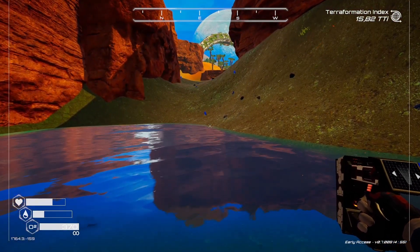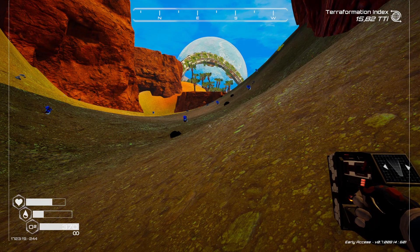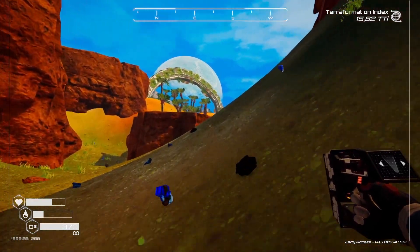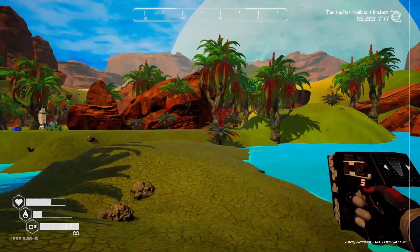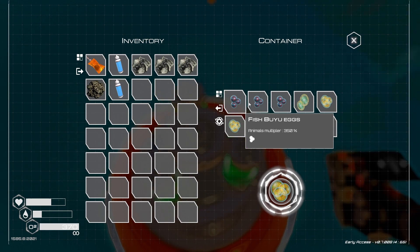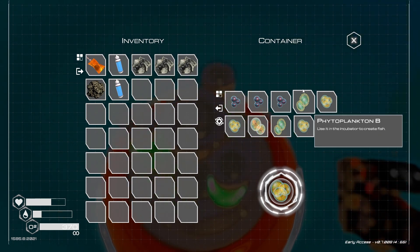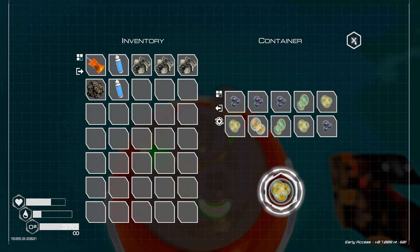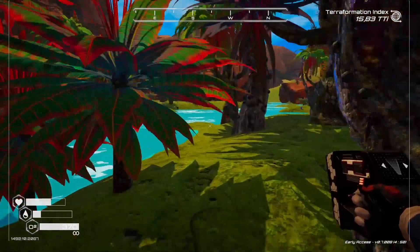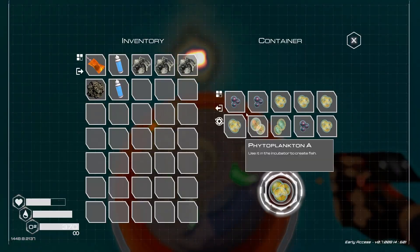The ninth fish is the Bayu — I'm not quite sure I'm pronouncing it right. It can be created with recipe C — phytoplankton C — and can also be found in the wilderness area I call Eden Valley. Here we have a life water collector and there are Bayu eggs with an animal multiplier of 350%. They can be found in this area and also by using recipe C in the incubator. I have another life water collector on the other side that delivers the same.